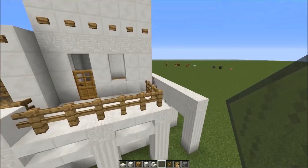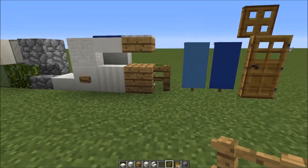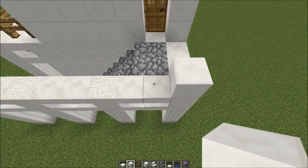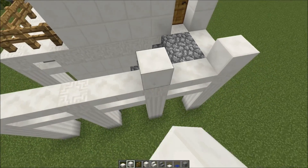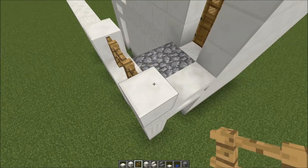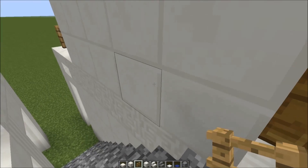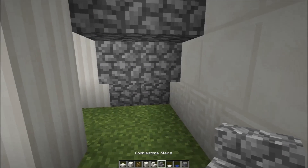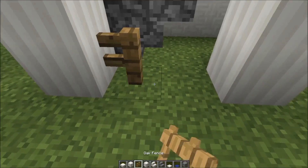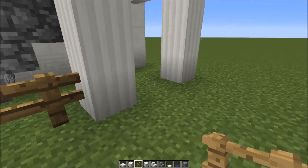Let's finish off up here first. For the side - the bit that you walk up to go upstairs - take a normal block, go two out on top of the pillars and put one in both of those places, taking out these two here. So now as you come up you've got sort of banisters, which is good for immersion - makes you feel like you're in something. Then behind here just put in a couple of fences to finish up.